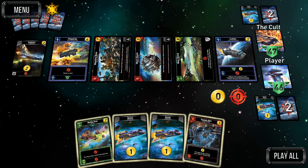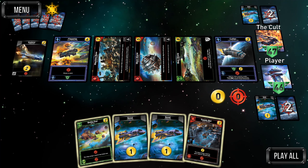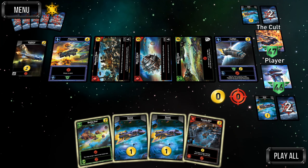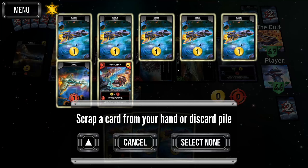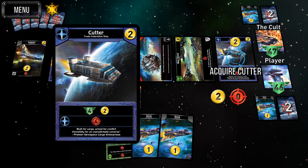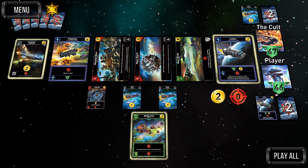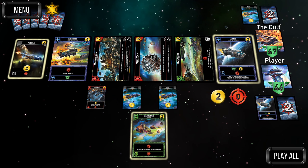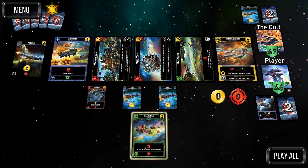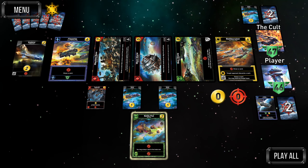Maybe a bad play, but we can at least get the cutter, which is good — the four authority keeps us in the race and the two trade helps the trade rush. I'm going to scrap a viper because we want to stay competitive in that trade race, and early enough that the extra scout will be worth it. Let's get the cutter — get a second cutter, because two cutters in the same hand is eight damage.